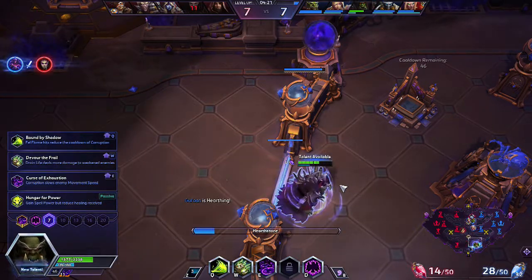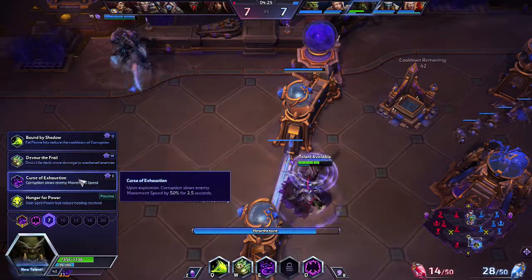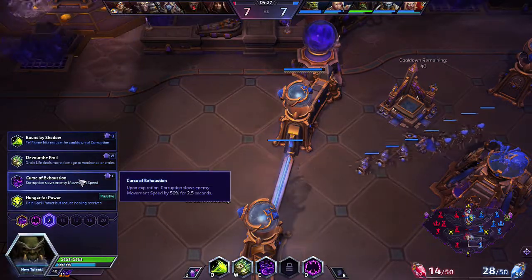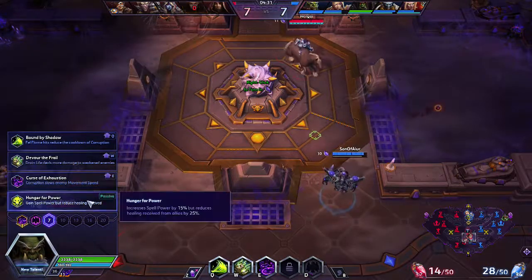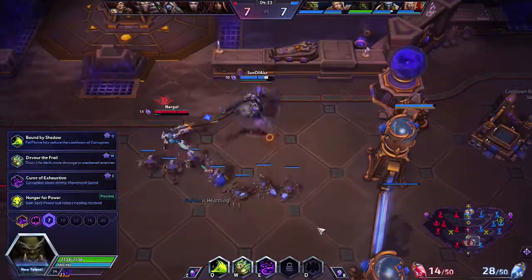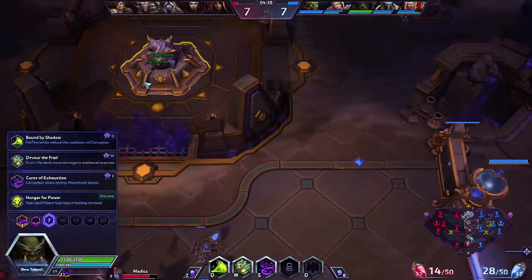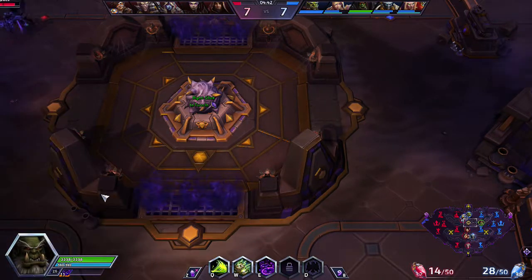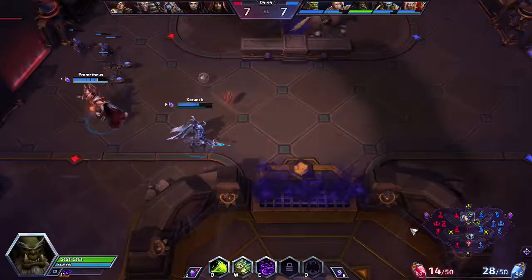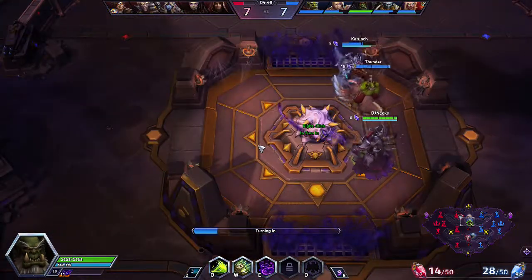At level 7, there are a few different things we can do here. We can either go with Curse of Exhaustion to apply a slow if someone is affected by the Corruption, or we could go for Hunger for Power to increase the spell power we do but reduce the amount of healing we receive from allies. We don't have a healer other than Tassadar, so we're going to go ahead and go for Hunger for Power to make all my abilities do an extra bit of damage.